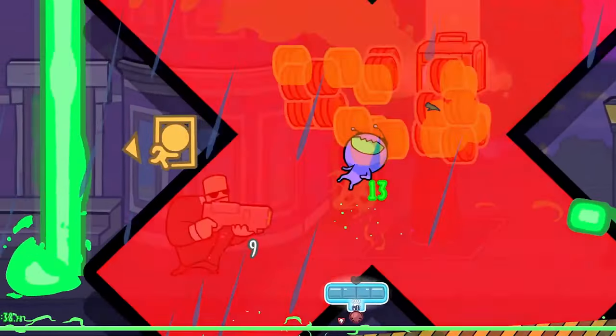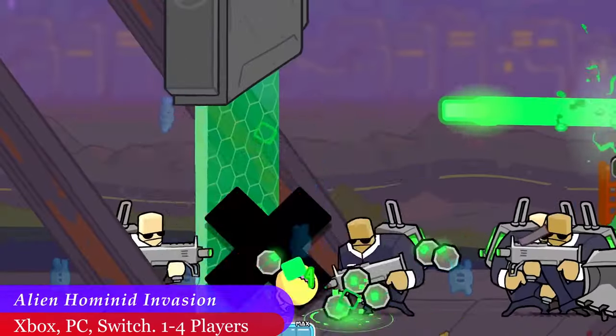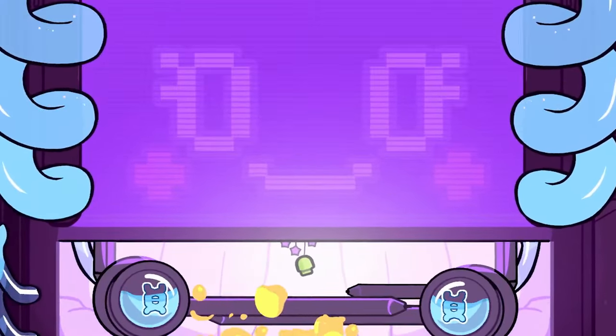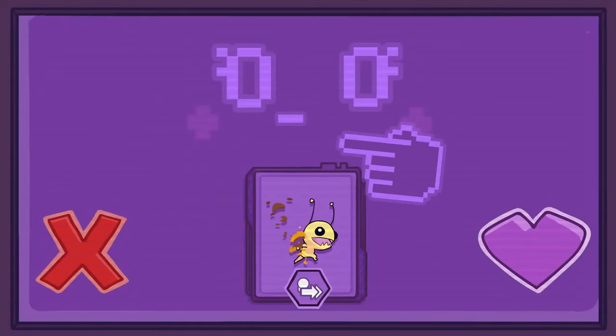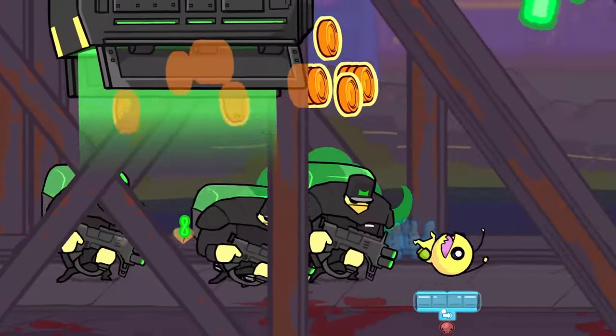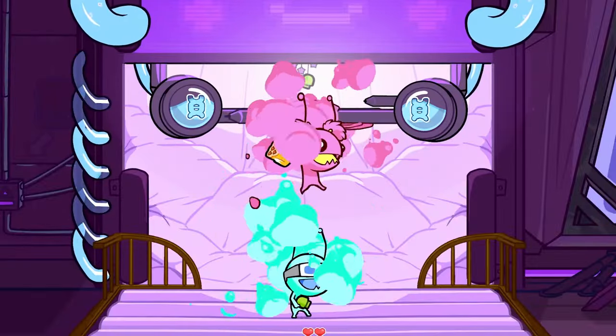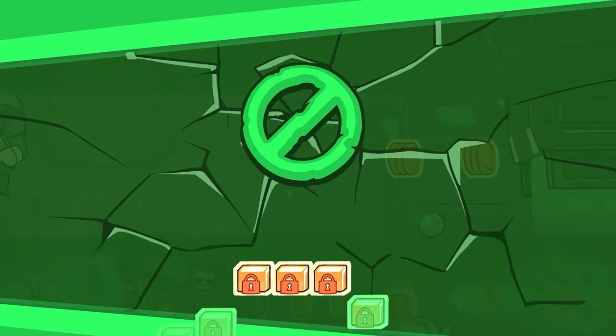If you want to play Alien Hominid with four players instead of two, then may I introduce you to Alien Hominid Invasion. This second game supports four players and even lets each player choose their own difficulty — something my wife and I really need, because I always like playing on a slightly harder difficulty than she's comfortable with. You get to master the alien's moveset, blast people, chomp heads off, and level up your alien along the way. It's available anywhere you play games.